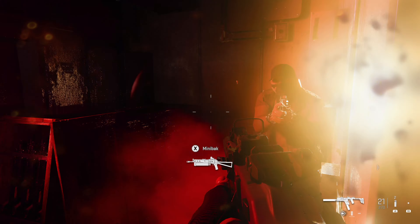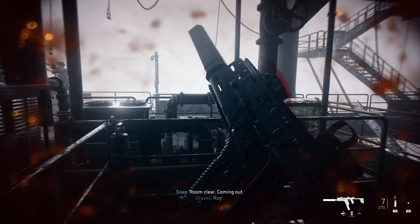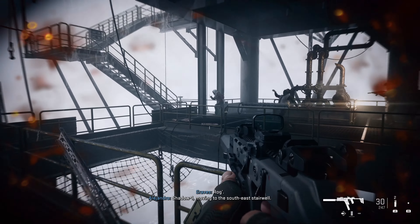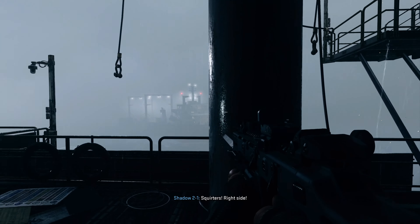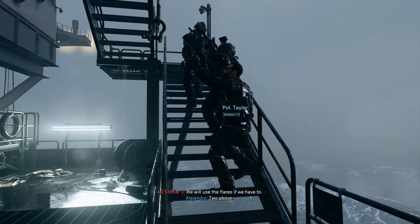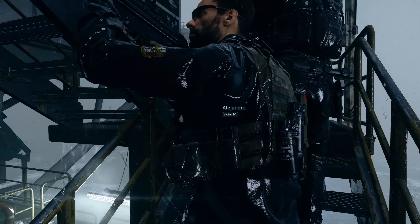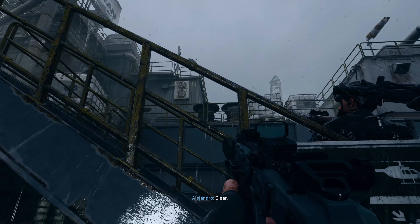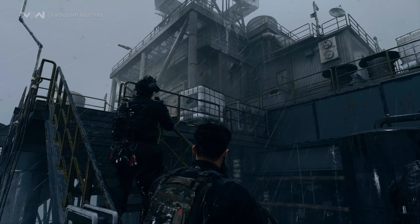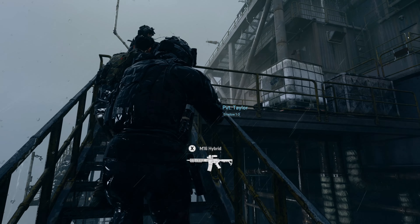As soon as the mission starts you can pretty much walk forward, take care of these two enemies, and then you can exit back outside. You'll notice some things happening on the other side of the ship, but your team will stack up on the staircase and you're going to follow them up. As you climb the staircase there will be a couple of enemies that might pop out at you. You can take care of them, but the AI will automatically take care of them for you even if you don't.